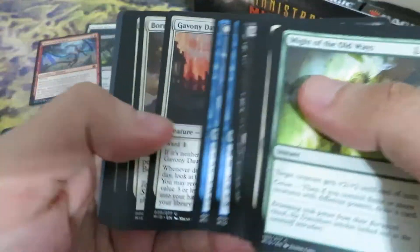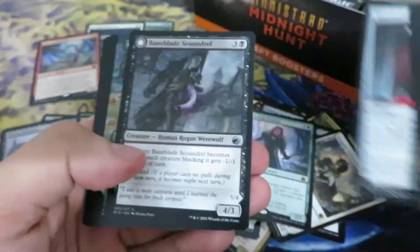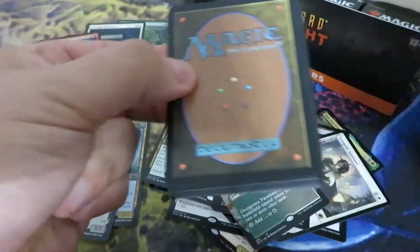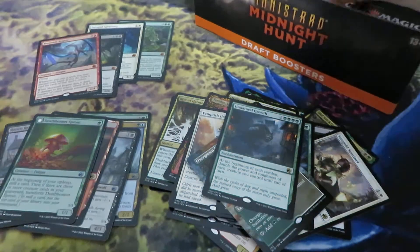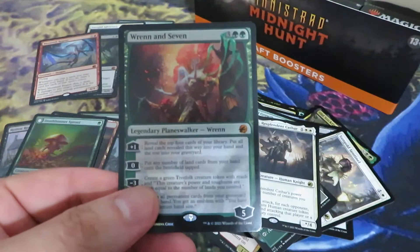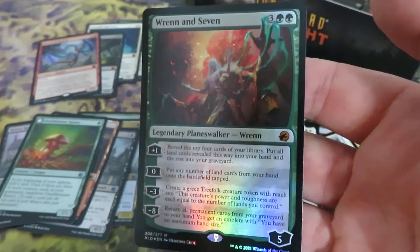Meat Hook Massacre — we'll see a lot of play from that card. And there's a rare Bridge Tracker. It's a nice board wipe. Overgrown Farmland. And we have a Dead-Bonneted Sprout, double-faced card. Innistrad is synonymous with double-faced cards, and you'll always expect to see those types of cards. There's Wrenn and Seven in foil! This is a very good hit! I thought this box was going to be bad, but Wrenn and Seven in foil — that's a very good hit.